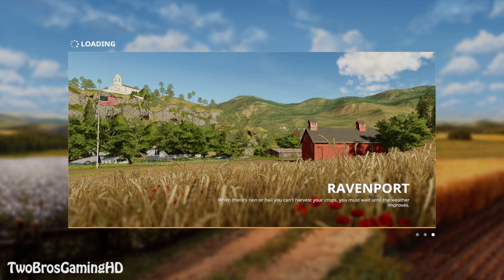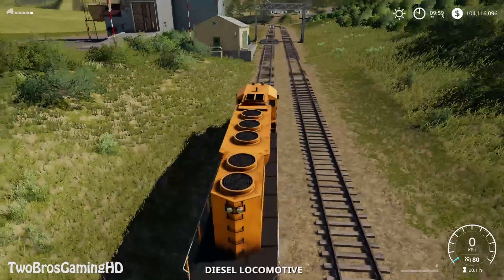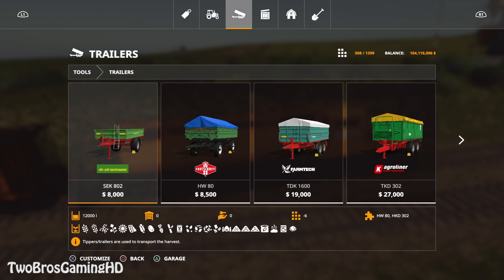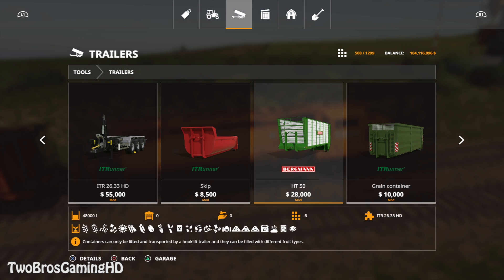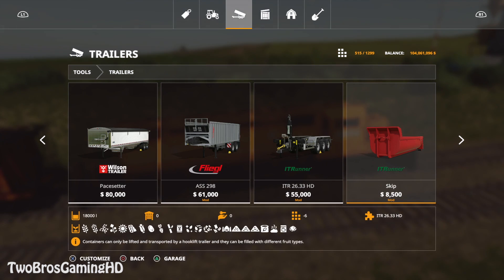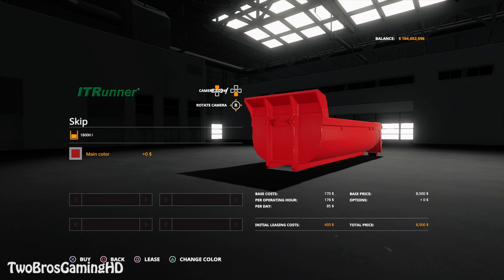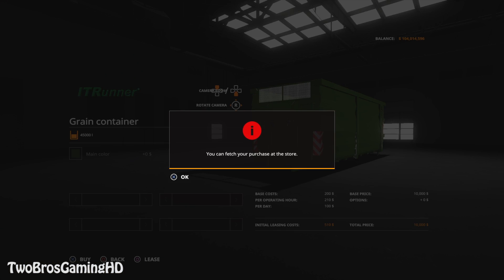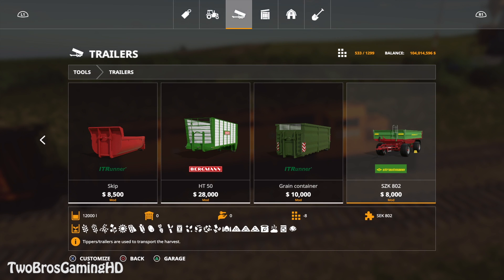It's still loading but we are ready to get into Ravenport. We don't have any machines in this save, so I'm just gonna go ahead and buy the package. The whole new pack should be found in trailers — we need the one with the crane first. You can change the color if you want; that's the only configurable thing about the IT Runner. I'll just take everything default.